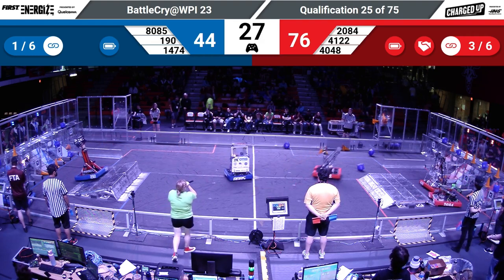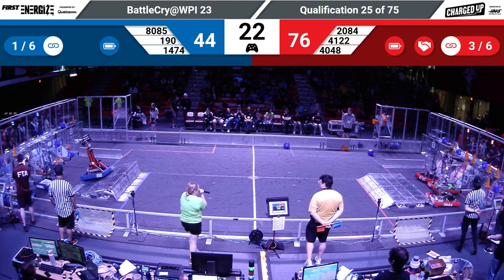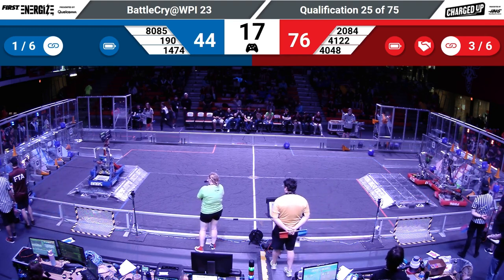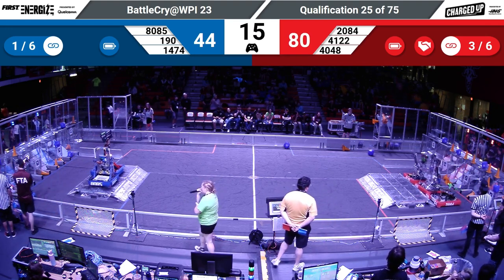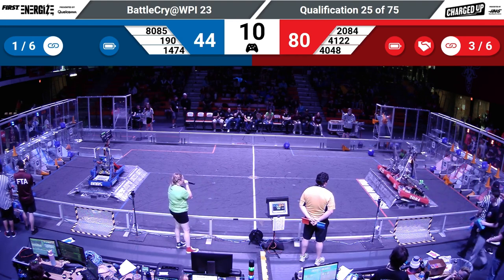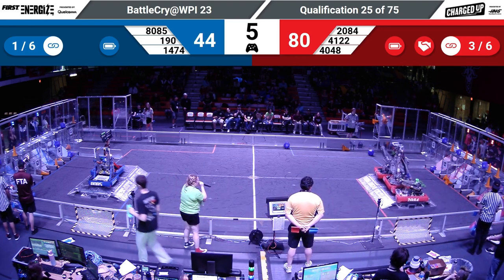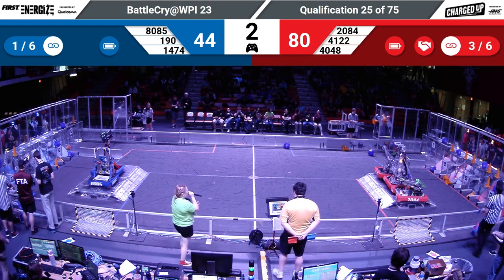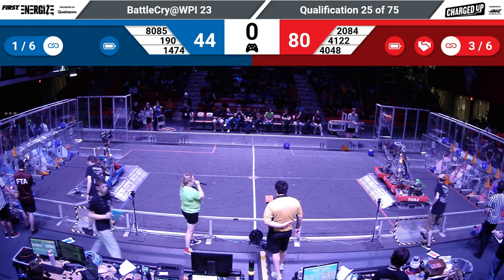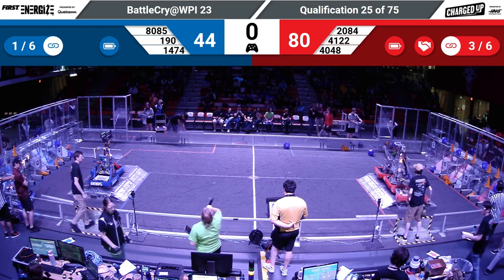30 seconds left on the clock. We see red alliance — all three robots lining up. 41-22 lining up to drop off into that co-op zone. Blue alliance 190 and 80-85 lining up. We see two robots docked onto that charge station. Will we get three red robots? They're lining up as quick as they can — will they balance with 10 seconds left on the clock? We see three red robots onto that charge station, with that being the end of the match. Scores coming up shortly for match 25.